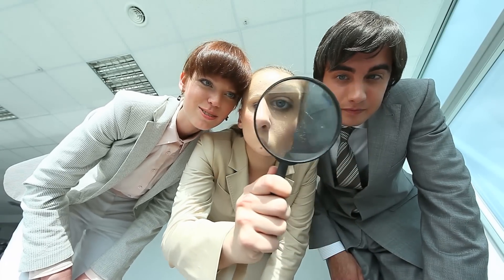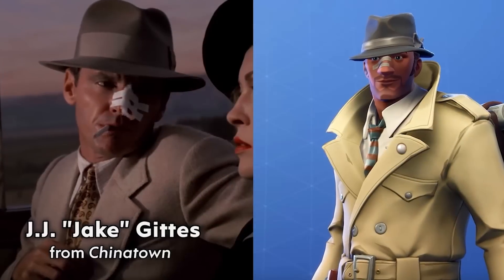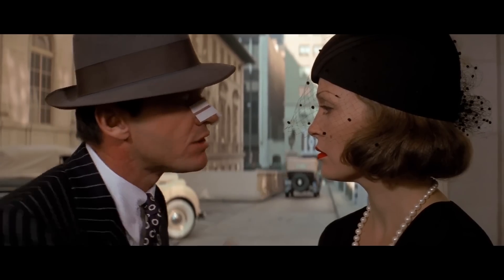The Detective Outfit. This one is quite a small Easter egg that a lot of you might not have noticed, but the Detective skin that you could buy in the item shop has some Band-Aids on his nose, as well as a hat which seems exactly the same as the Detective in the film Chinatown.